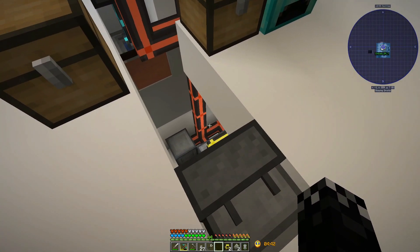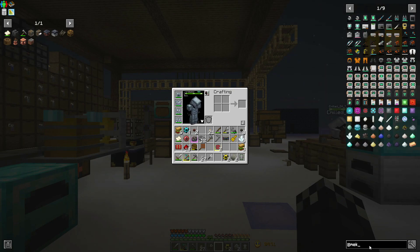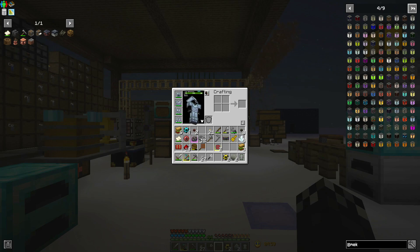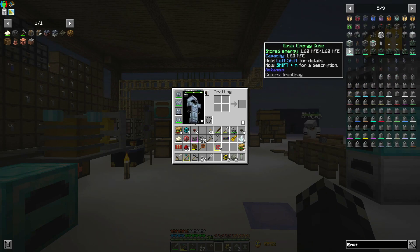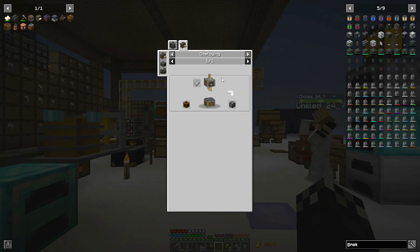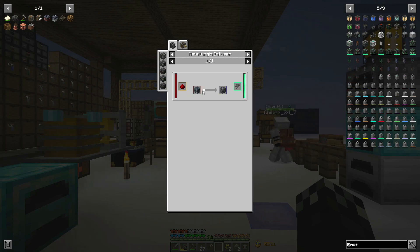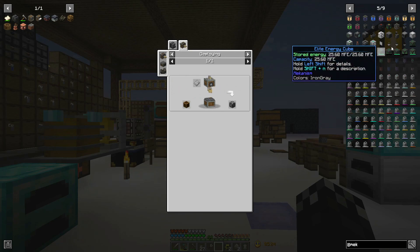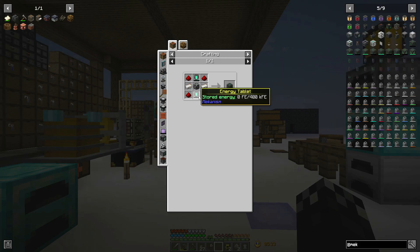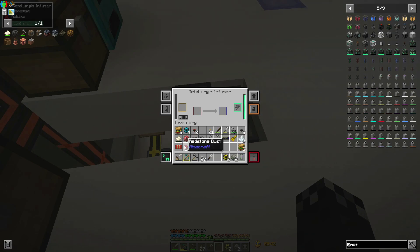We're out of power - I need to hook up and make a battery. What's a Mekanism power cell worth? The basic energy cube: a bit of gold, a bit of iron, a steel casing - which I can make from steel plate on a brass casing, or a steel block - and two infused alloys. I've got two on me, let me make two more.